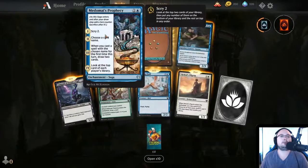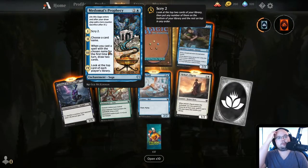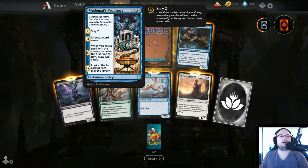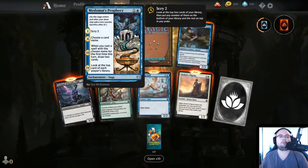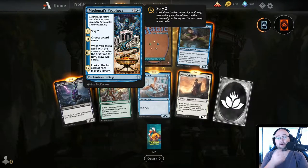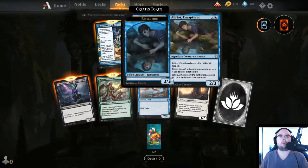All new cards again. We have a Saga — turn 1: Scry 2; turn 2: choose a card name; turn 3: when you cast a spell with the chosen name for the first time this turn, draw 2 cards; and turn 4: look at the top card of each player's library. This is a weird one but I can see the use.